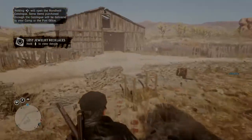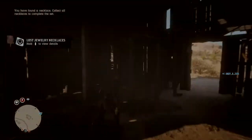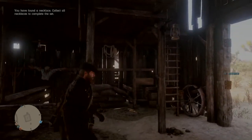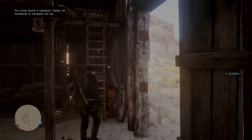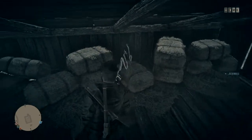The third and last collectible location is down in this barn. On the far end you have a ladder — go up and you'll find a tarot card. Thank you to Yuri, by the way. He's talking to me right now, just running around. He showed me this location and the next one as well, so thank you for that, Yuri.